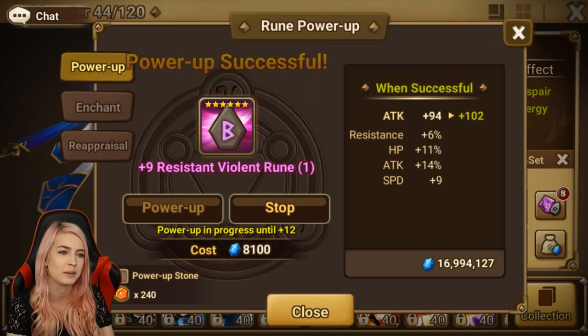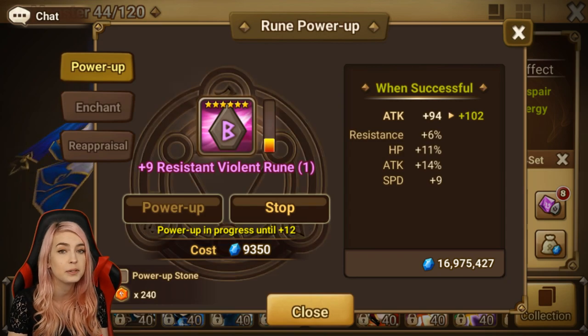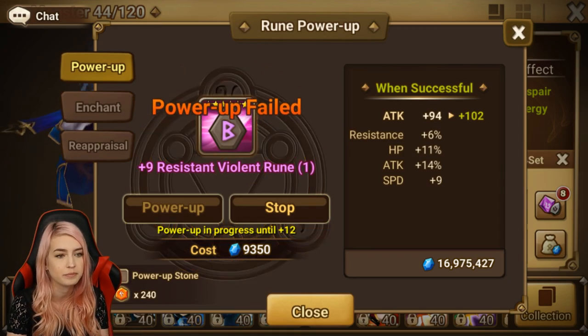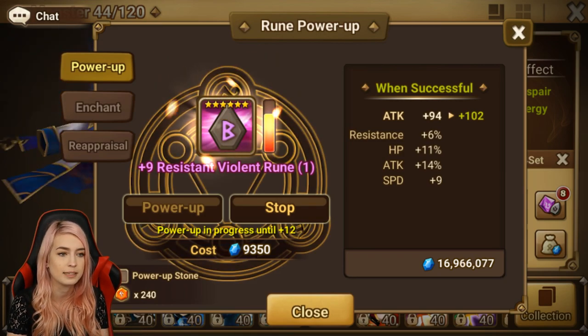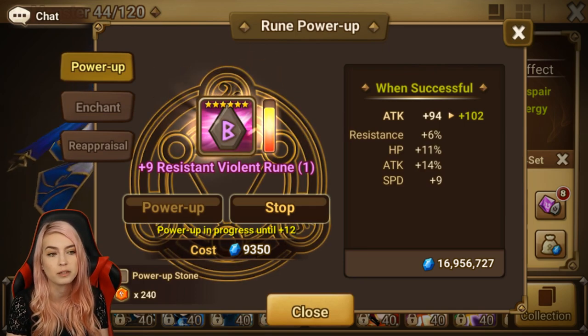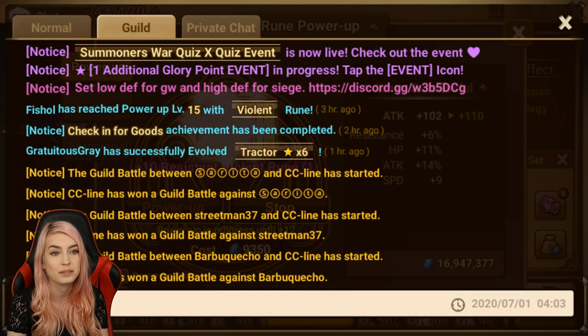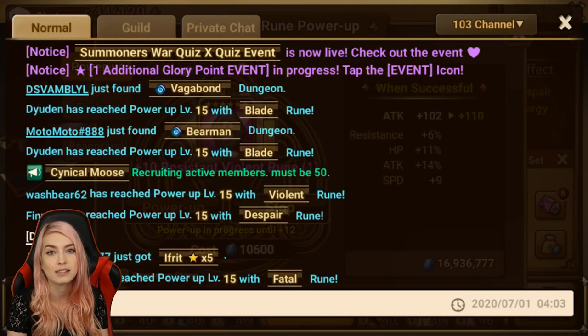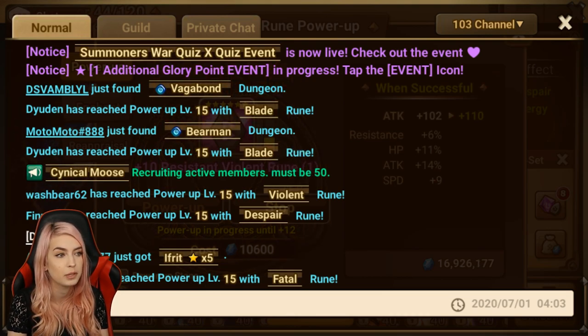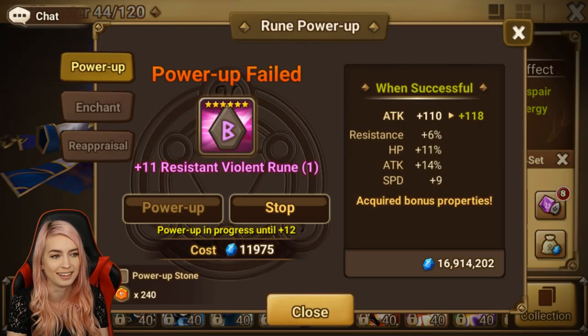I normally don't watch my runes when I upgrade them. Depending on what rune it is — if it's a blue rune I'll put it to six, a hero rune I'll put it to nine, and legendaries I'll put to 12. I don't normally pay attention to them; I'll click upgrade and do something else. Now it's nice because we can go into chat versus sitting around watching your runes upgrade. It's a good quality of life update — you don't have to sit there watching, you can actually go into chat and do other things.